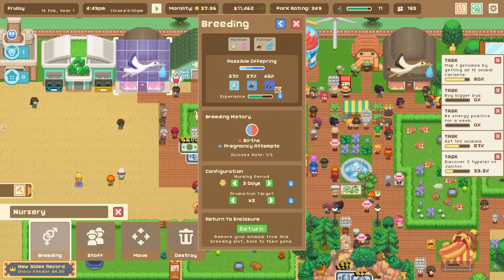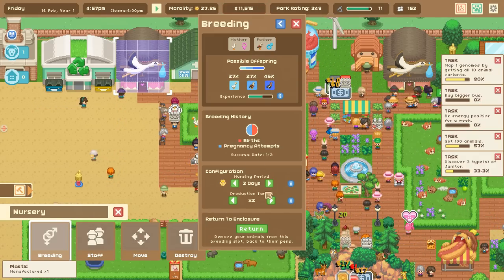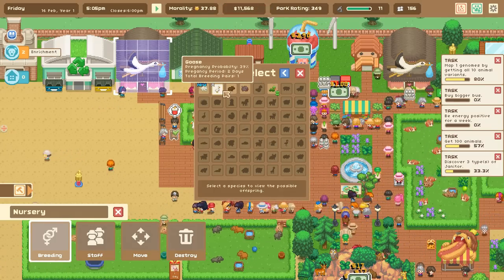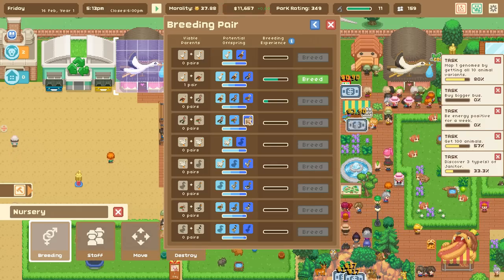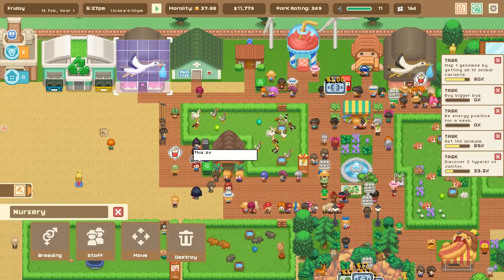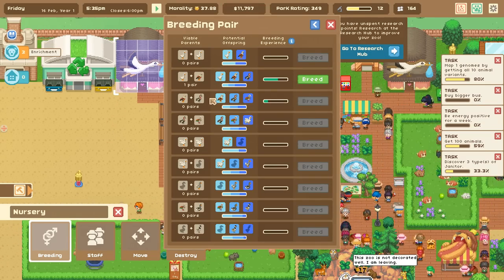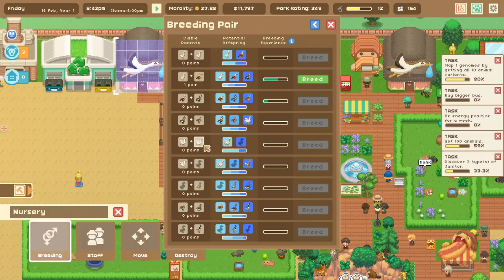All of our other geese are in the breeding area trying to breed up. We'll go ahead and return them and attempt to breed again — we're trying to breed up for this mystery goose but we're pretty far away. Hang on, do we need to do some cloning to unlock the silly goose DNA?